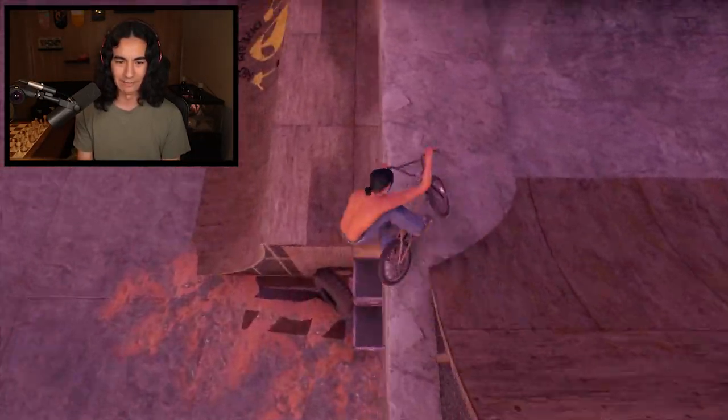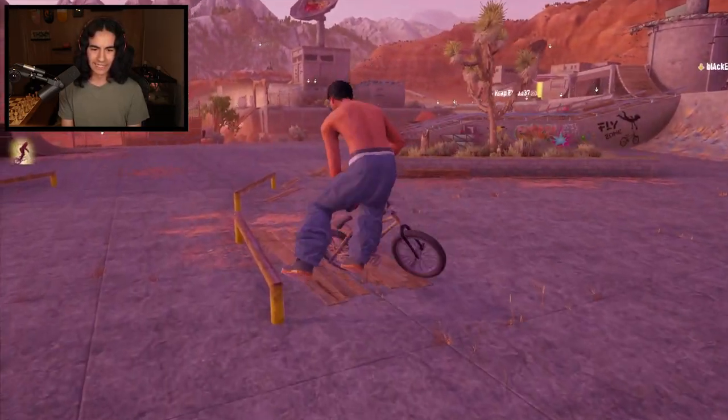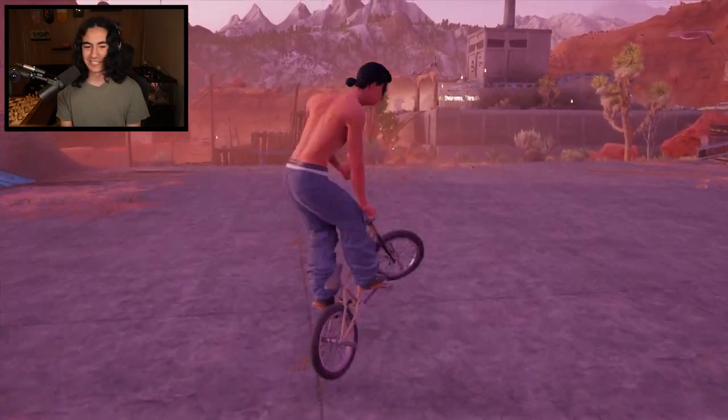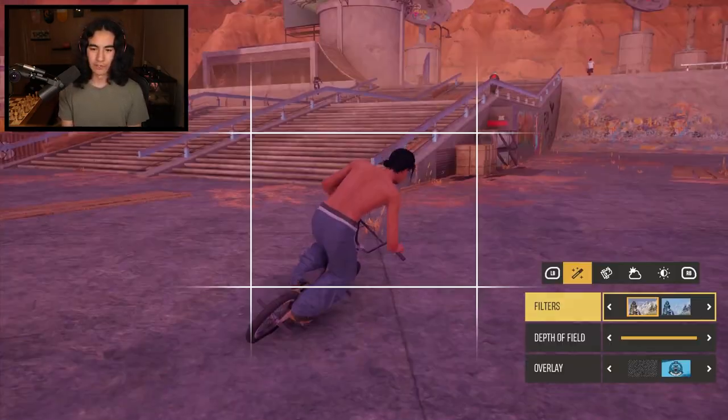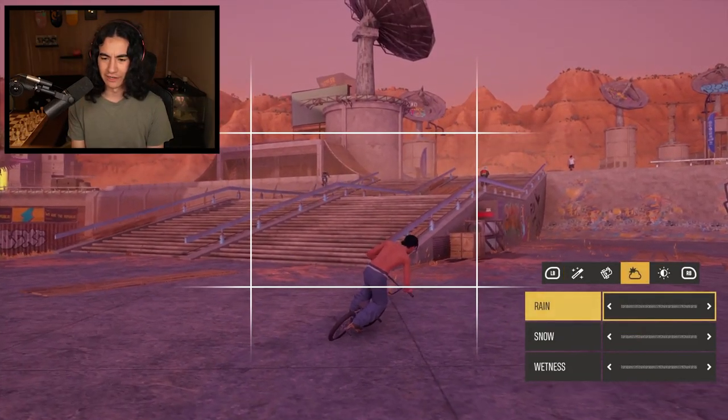I don't even know if there's a replay editor in this game, but we finally made it down all the satellites. We're still going. We're hitting combos left and right. You're on X Games mode. I just love how everything seems connected in this game. There is a photo mode — is there a replay editor though?